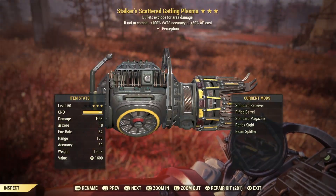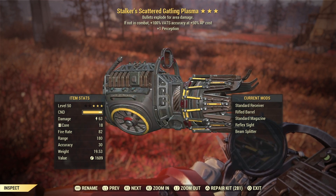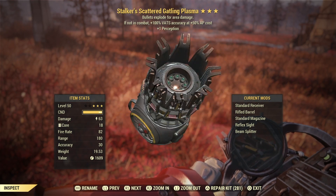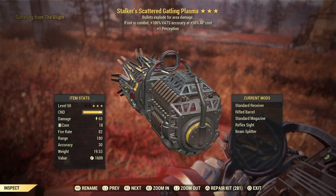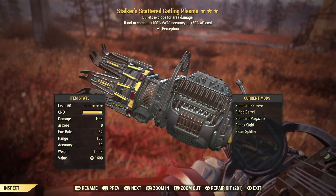This is a Stalker Explosive Gatling Plasma. It's a legacy weapon. Why do I want to show you this weapon? It's very simple — I don't get any damage benefit from the Stalker effect, right? I'm only getting the explosive bullets.